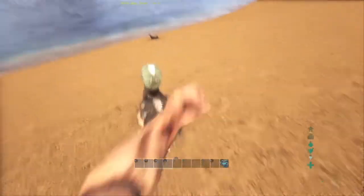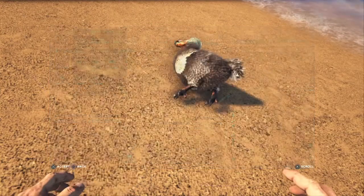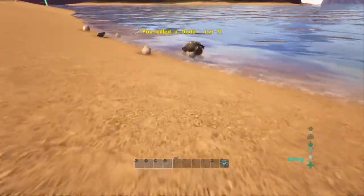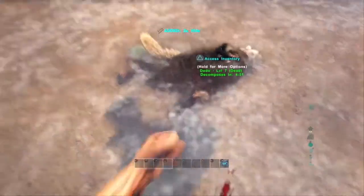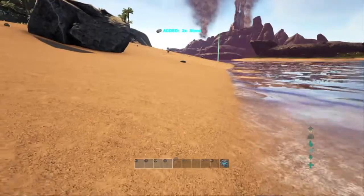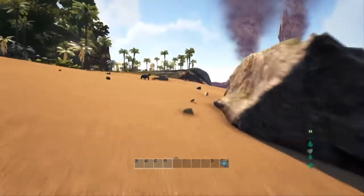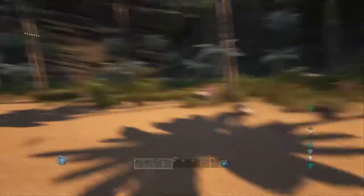Let's get some meat while we're at it — where are the dodos? This one's actually quite a nice colour, I'll keep it for later. Let's take this one out! I love the way they run around, it's so funny. He's knocked out. I don't have enough narco berries to tame anything yet, so let's just get some meat from this guy. Don't float away, Mr. Dodo — there we go, some meat. Not a lot, but it'll do for now.